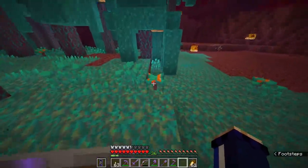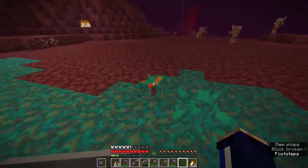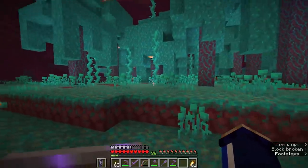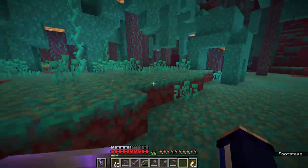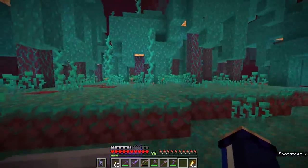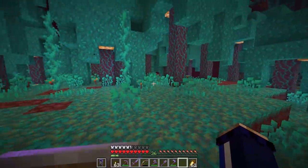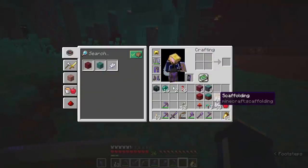In order to get hold of large quantities of this stuff, you will need to grab some of the crimson and warped fungi that you will find growing on the forest floors of these respective biomes, thanks to the huge carpet of Nylium. You'll find warped Nylium in the warped forests and crimson Nylium in the crimson forests. It's all pretty straightforward.